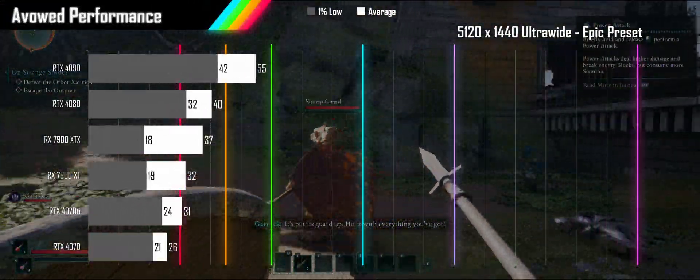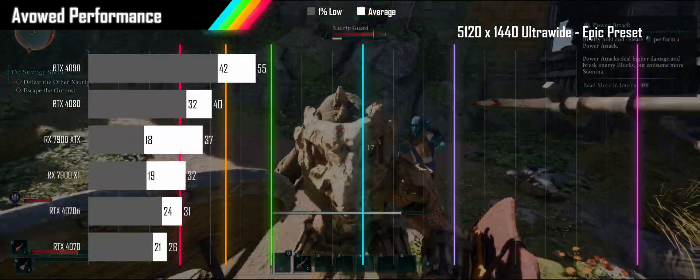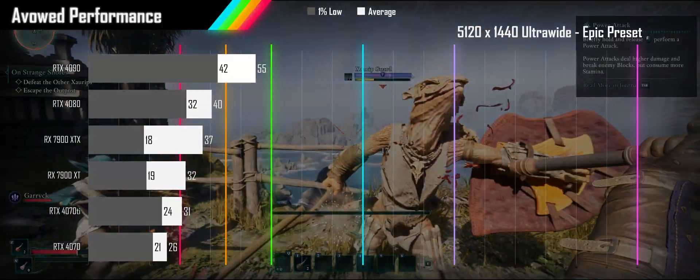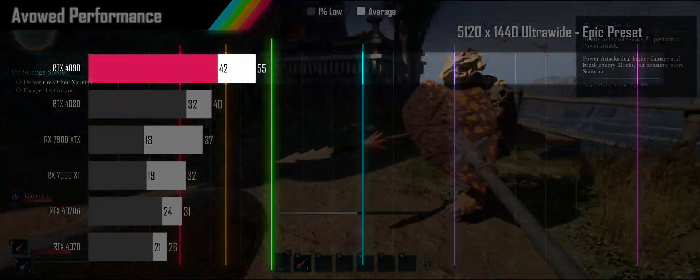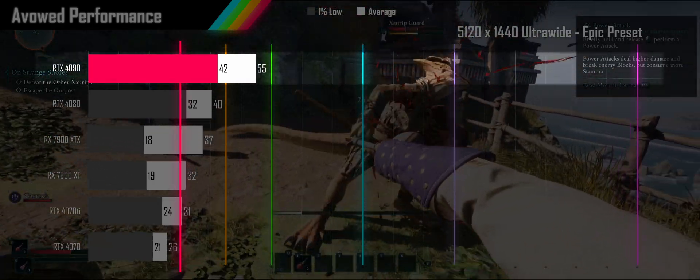Let's start by looking at the base performance without any upscaling or frame generation. Here we are using epic settings with ray tracing on, as it is on by default. At a glance, you can see that not even the RTX 4090 is clearing the 60fps mark, but with 1% lows that stay well above 30, it is a playable experience on an adaptive sync monitor.